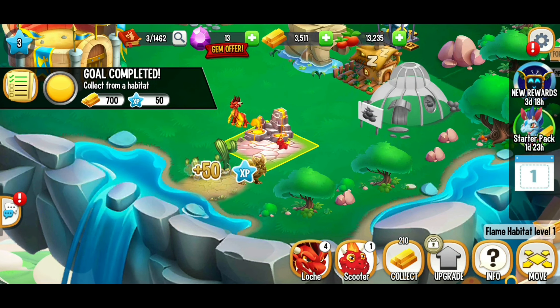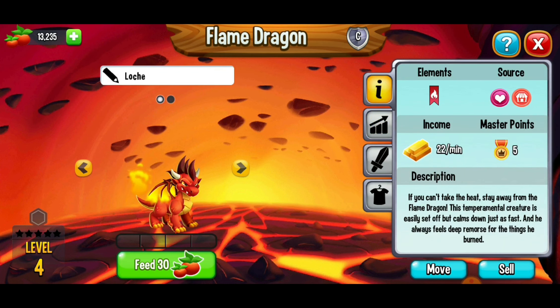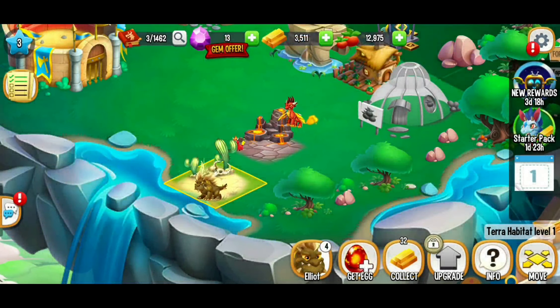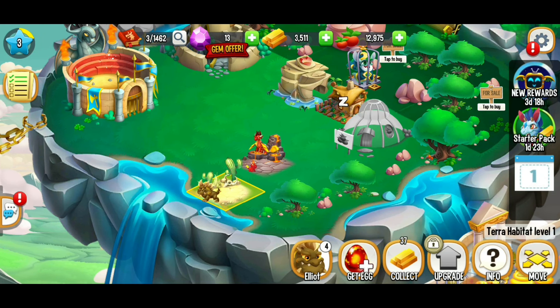When it comes to your habitats, your dragons are going to accumulate coins. If we click the info button, we can see our dragon income — this dragon gives 22 coins every minute. The higher the level, the more coins we get, so now we get 27 coins per minute. If you're looking to get more coins, make sure to upgrade your dragons and click on it whenever the habitat is full. The terra habitat's max is 500, so once it hits 500 it stops accumulating.